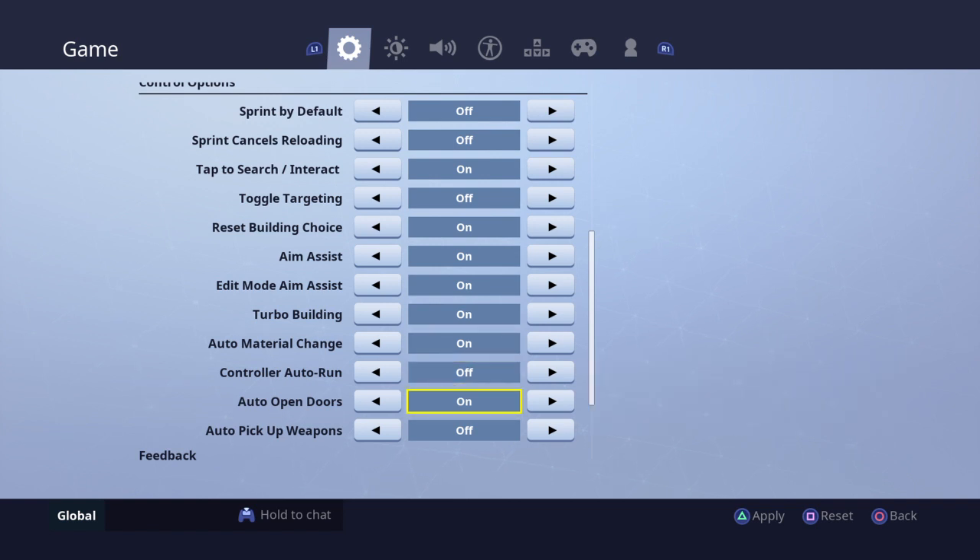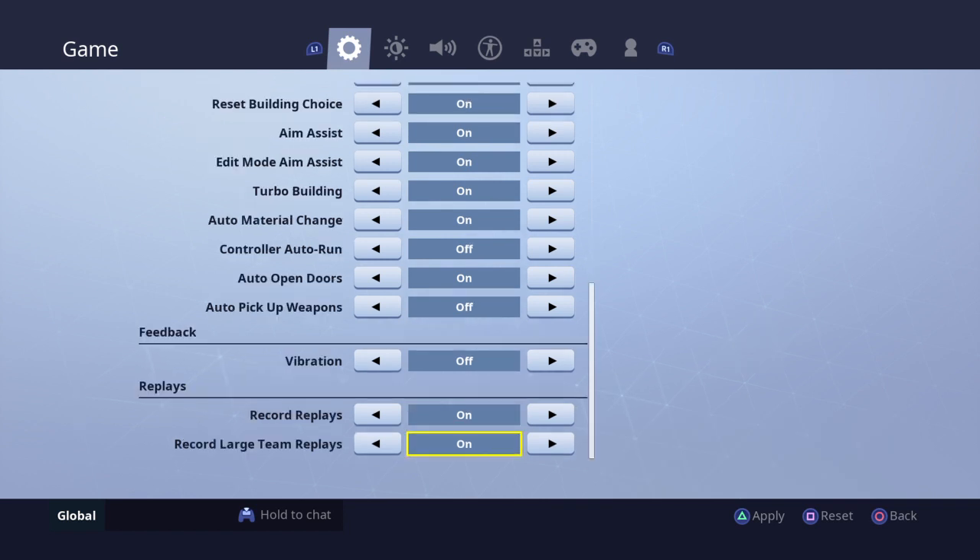Controller — nope. Auto open doors — I have that on. And auto pick up weapons. Vibration off.